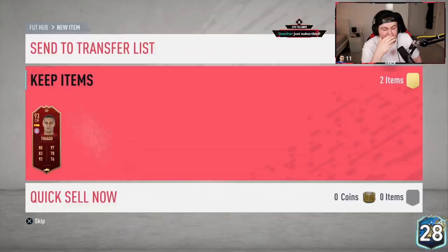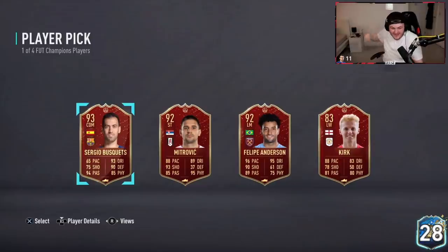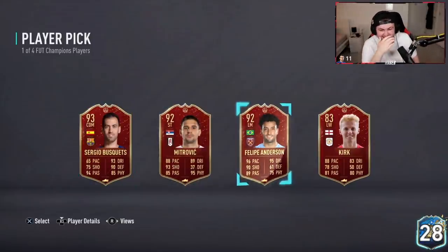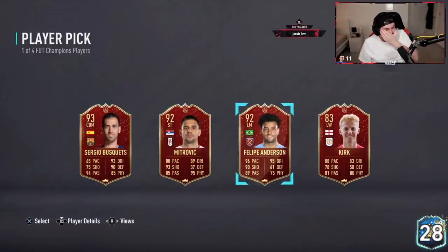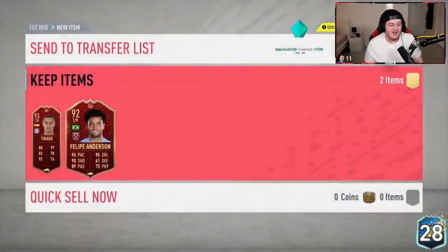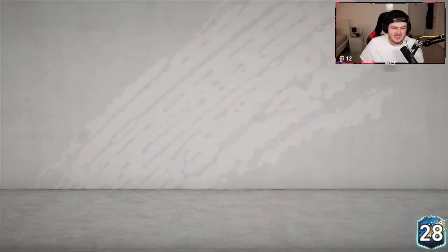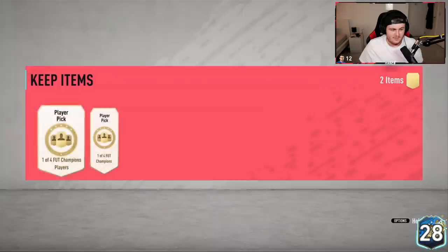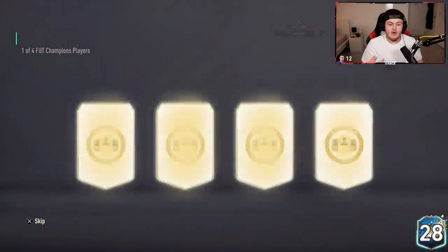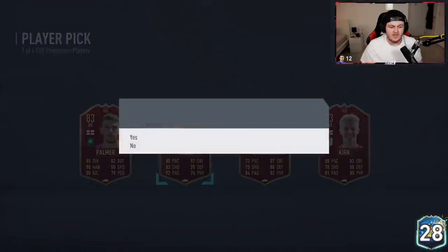Second player pick now. Oh my word — Felipe Anderson straight after! Wow. Another set of Gold 2 rewards. I don't think we'll be able to top the last set unless it's like a Zaha in the first one and a Felipe Anderson in the second one. We haven't seen a Joe Gomez or a Calvin Phillips yet, but Thiago in the first one is an incredible pull.